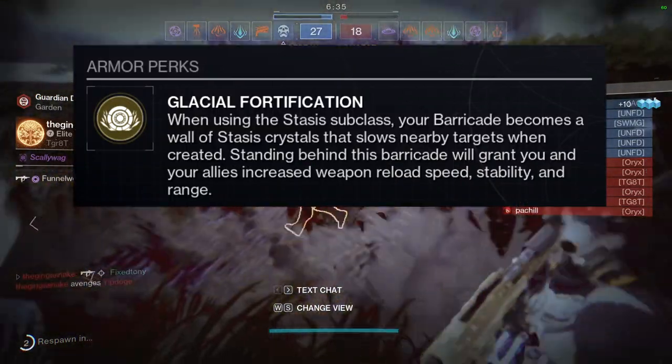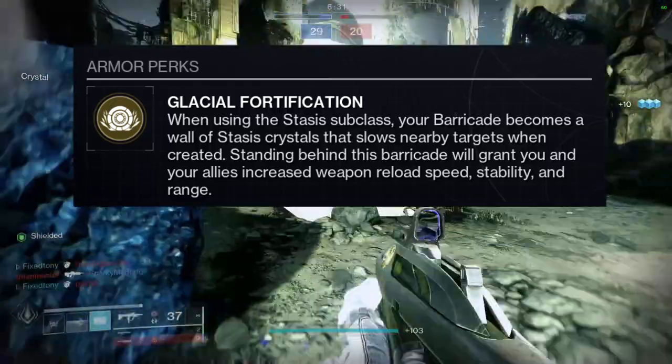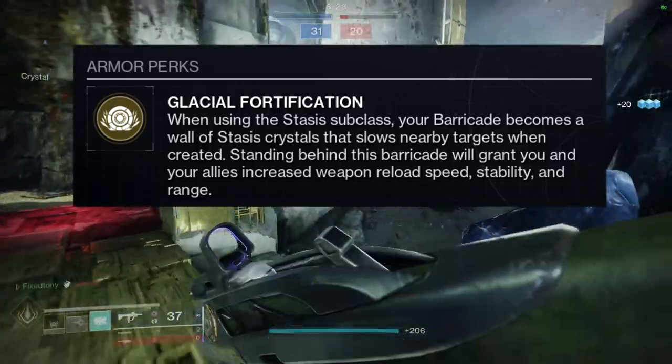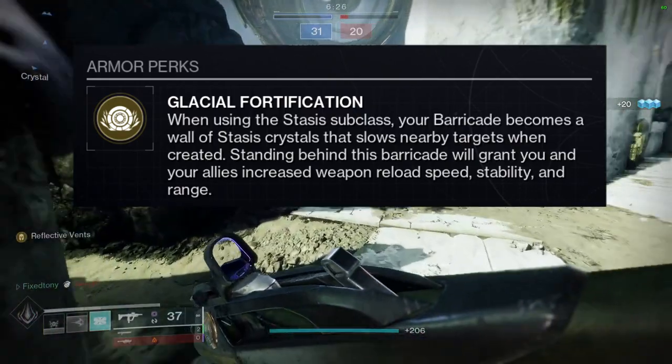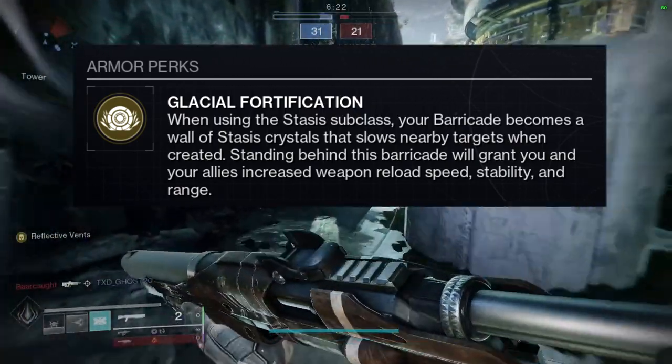Glacial Fortification: when using the Stasis subclass, your barricade becomes a wall of stasis crystals that slows nearby targets when created. Standing behind this barricade will grant you and your allies increased weapon reload speed, stability, and range.